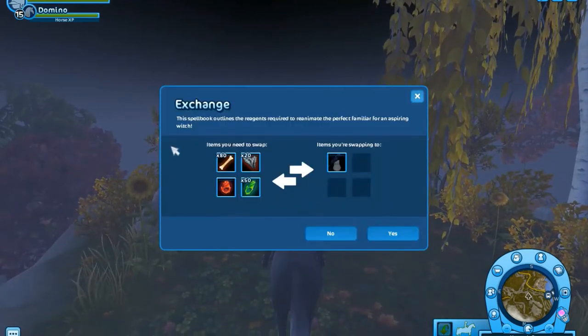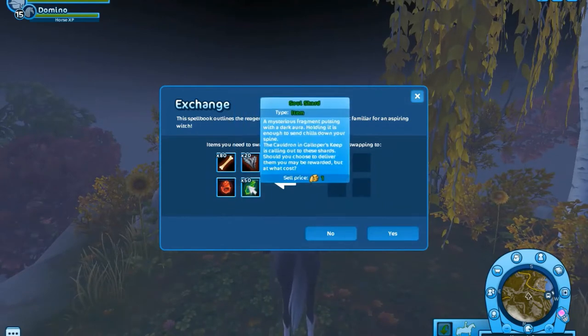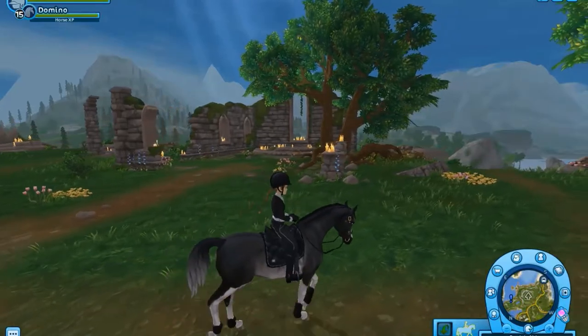The place is here, and if you click on it you can see that you need to get four different items: a Witch Eye Carnage, 50 Soul Shards, 20 Raven Feathers, and 80 Unbroken Bones.